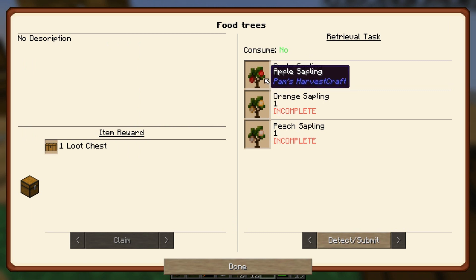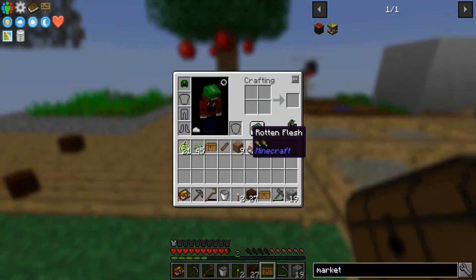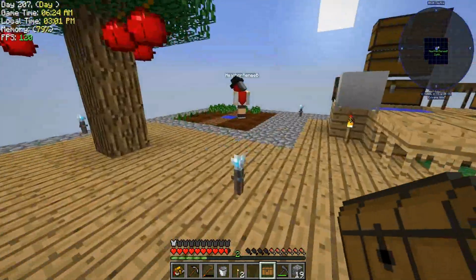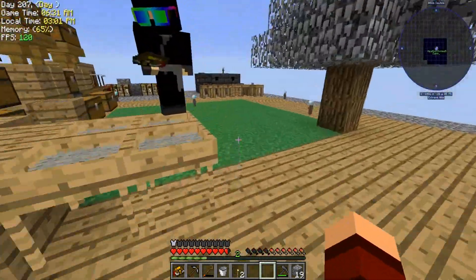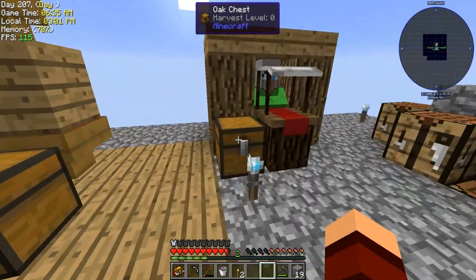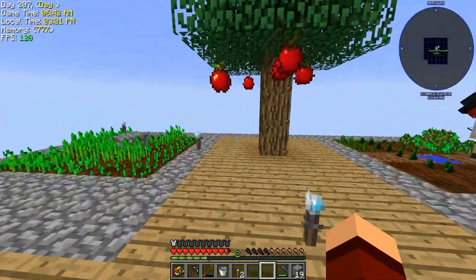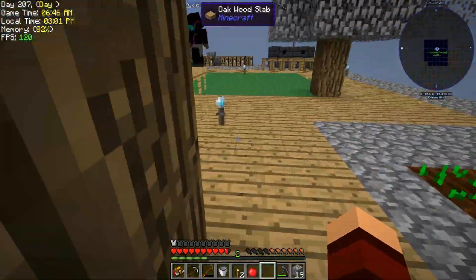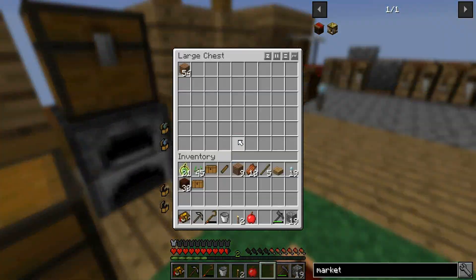It also wants us to get an apple sapling, orange sapling, and peach sapling. The apple sapling we can make ourselves, and then we can buy the other two, right? Yes, but we need coins though. Did you use all the coins to buy those? No, but each seed is 16 — we had 96 and you only bought three. We only have to buy two more. There are three trees, but one of them is an apple sapling which we can make because we have apples.